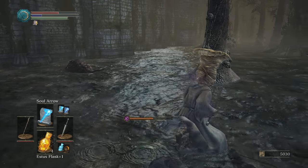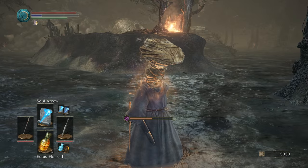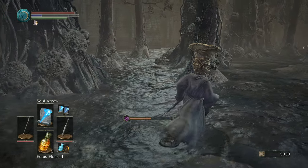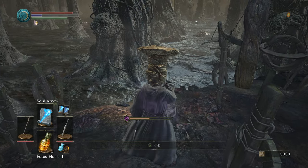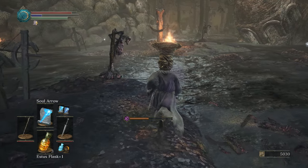Titanite shard, sure. Let's pop an Estus here. So how can we put out those flames? It's good to read, because otherwise I'd just walk past those flames like it's no one's business. Prism Stone. Copper Bones. Game of Thrones.